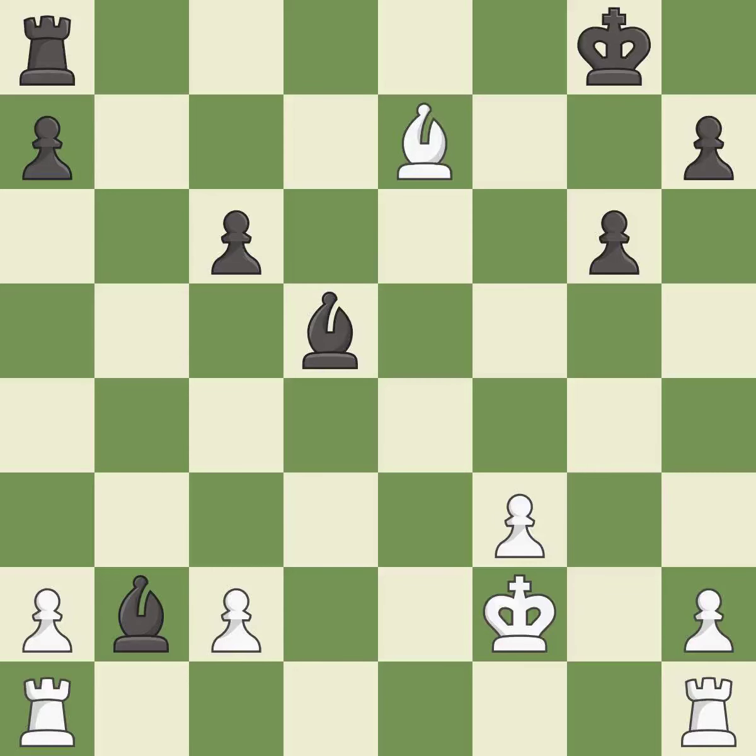That pawn was free for the taking — it is best. This develops a rook off its starting square, getting it into the action — it is excellent. That was a free pawn — it is best. This offers to exchange pieces of equal value — it is best.